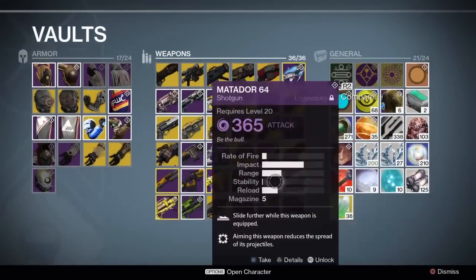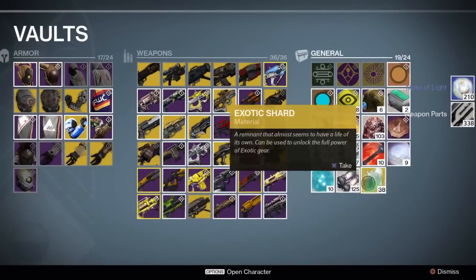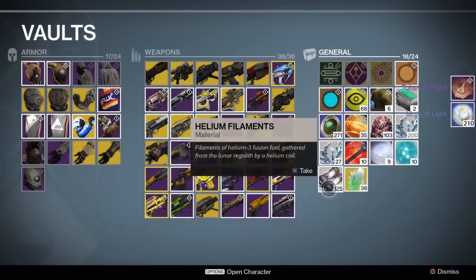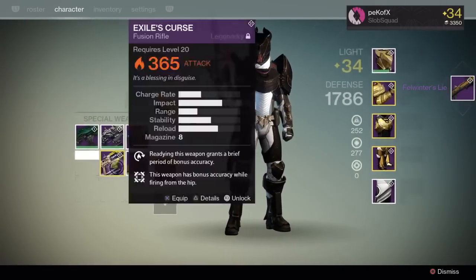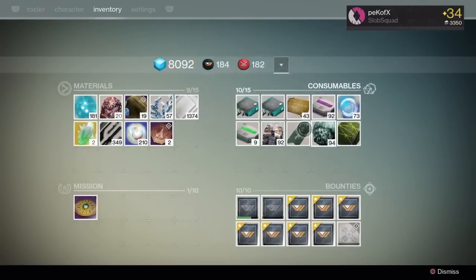What's up everybody, so I just started a new series and this is going to be episode two. This is me re-rolling my Fel Winter's. I'm going to go ahead and pull up my Fel Winter's — this one has Shot Package and Final Round. Both are good perks but I don't have good ballistics.